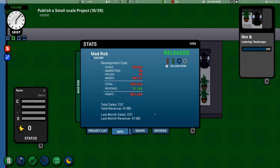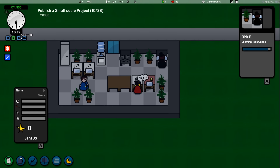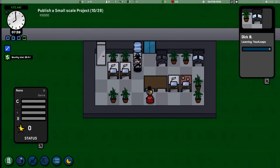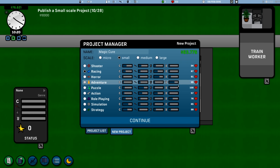Mad Rob cost us $8,000 in wages and $8,900 just to build it because we used Unity and Photoshop. We need to make a lot of money back on it, which I think we will, but it'll take time. Let's skip ahead until someone's done training, then do a small project. Salaries this month were $10,944 — we got a reduction because we won that award. We made $20,000 this month, pretty good. Let's build a small game. New project, small scale, and puzzle is popular at 100. We're going to call it 'Deluxe and Ladders.'